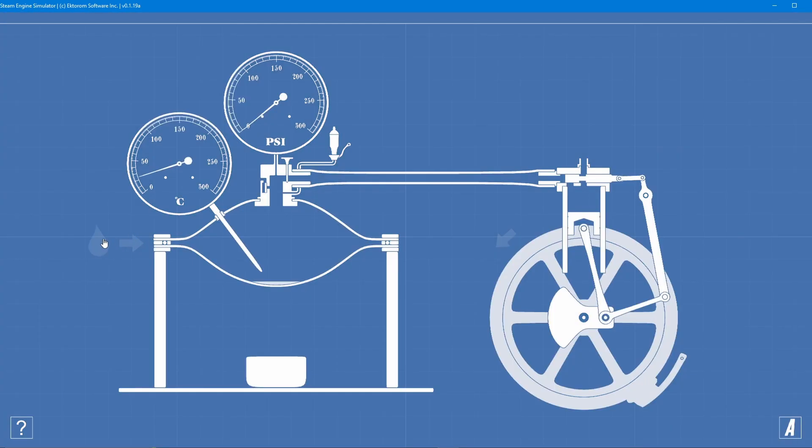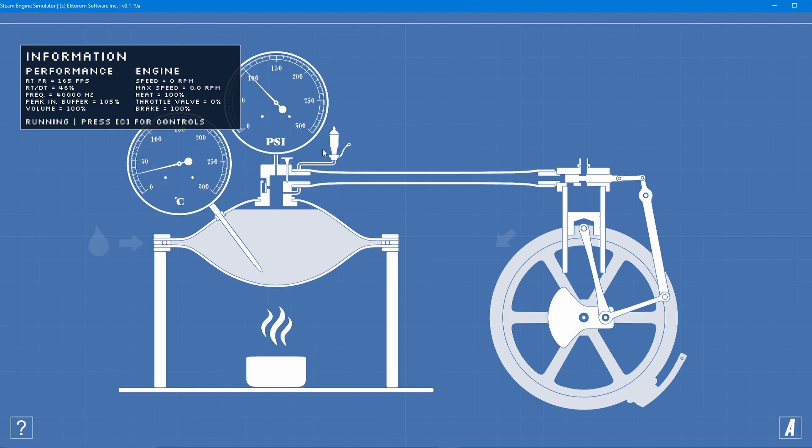First, you need to fill the water — just press with the mouse button and drag all the way up. After that, turn on the heat and also release the throttle and the brakes, and wait for the temperature.